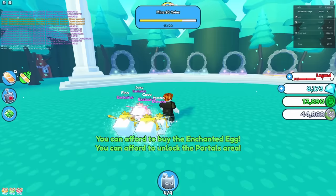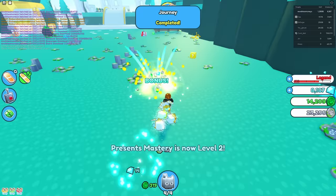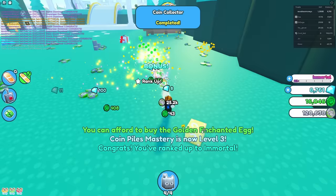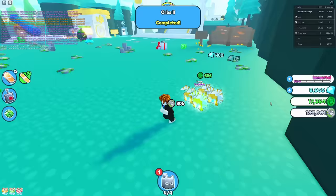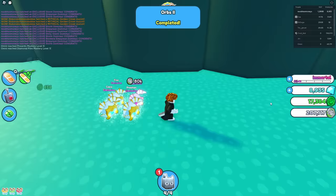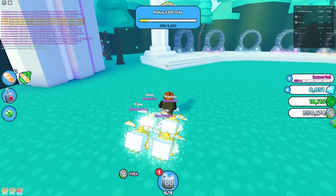We still need to get enough for this area, so I'll just keep breaking these coins. I need about 100,000. I'm going to keep breaking these and see what happens when I break this lucky block. I got an egg! I got the Golden Enchanted Elephant — I don't think that's that great. We have 200K, which I think is more than enough to get to the next zone. I think we can skip the Ancient Island and go straight to the Samurai Island.